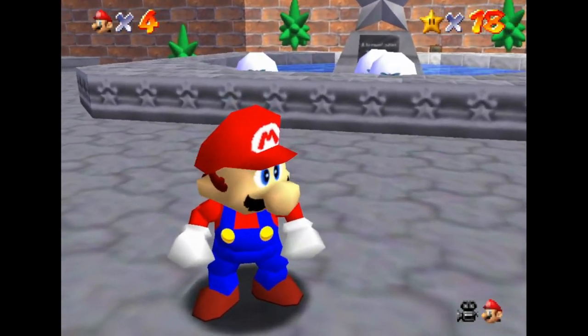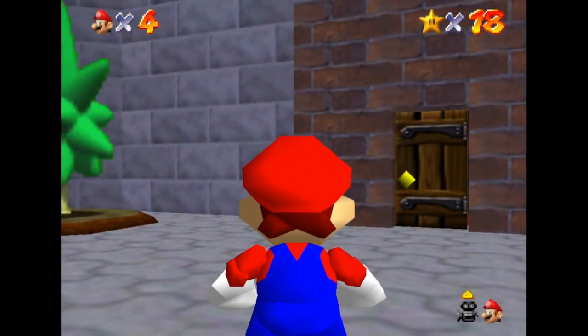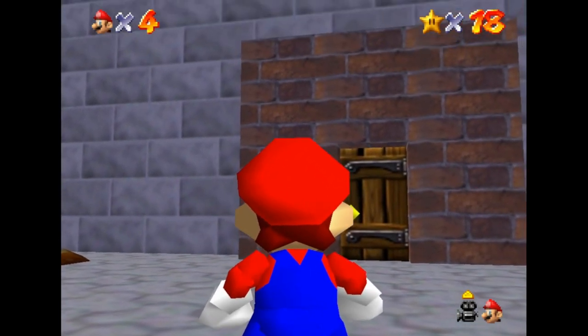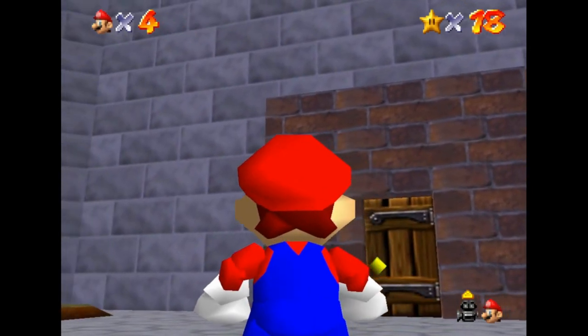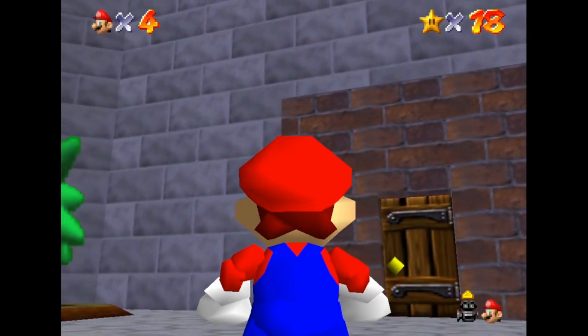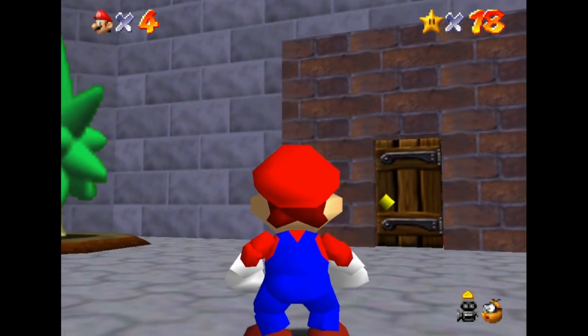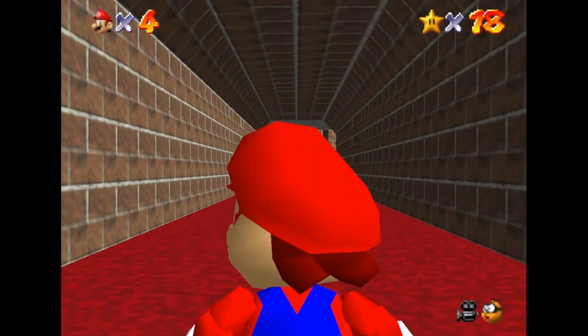You've never really looked at it before, mostly because you spend all of your time actually inside the castle. This time, though, you notice the frame of the door is not really the standard frame, but rather a thick border of bricks that doesn't quite match the wall around it. You reason to yourself: it probably means Bowser smashed through this very door, and the Toads had to rebuild it back up with new bricks after he took over.